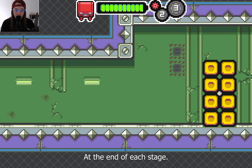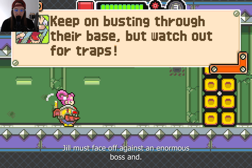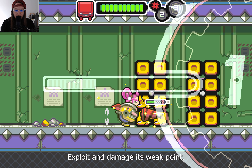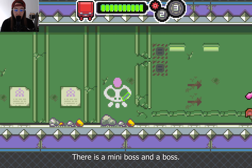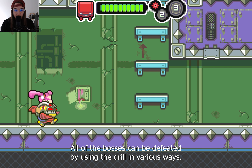At the end of each stage, with the exception of the secret stages, Jill must face off against an enormous boss and use her drill to exploit and damage its weak point. In each world there is a mini-boss and a boss, and all of the bosses can be defeated by using the drill in various ways.